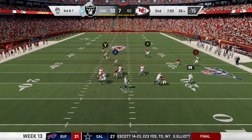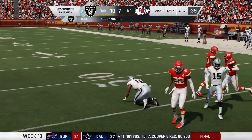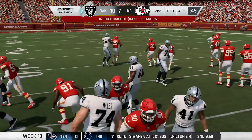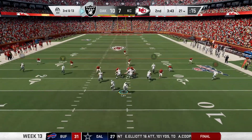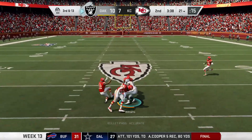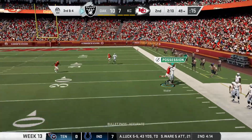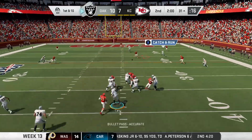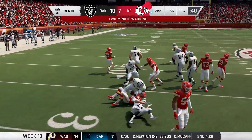Next Oakland possession, Clark with the deep drop — he steps up and throws a strike to Williams over the middle, getting out to the 45. Then Jacobs takes the handoff, pinballs through the hole, and is brought down hard — the rookie would miss the rest of the game and the Raiders would punt. After a Chiefs three-and-out, Carl connects with Williams on the in route near midfield. Then on third and short, a great pitch and catch from Carl to Waller on the sideline. But on the next play, Carl drops back and tries to hit Nelson over the middle, but Darren Lee jumps the route and gets the interception — just a bad read by the QB.